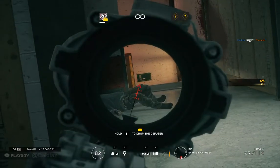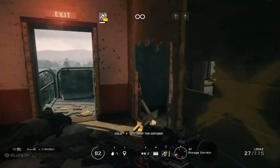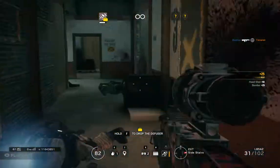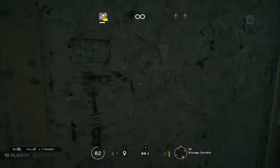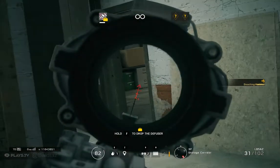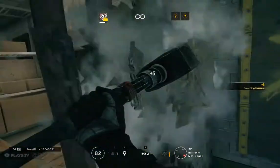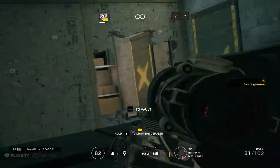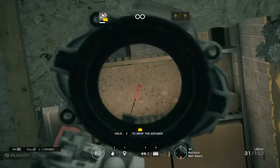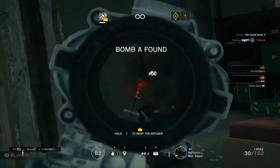I'm looking at the first floor! This wall needs to be stronger. I think they can go back down. We've located a bomb — move to its location and plan to defuse it.